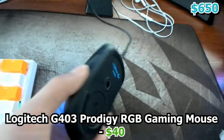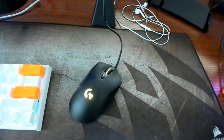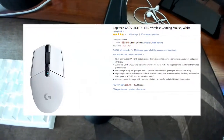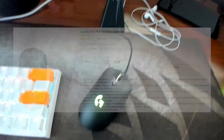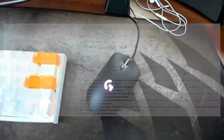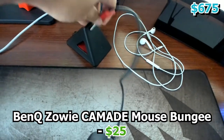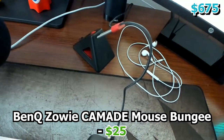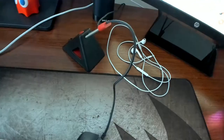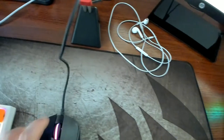I have a Logitech G403 mouse, which I've been using for quite some time. I tried the G305 wireless but it didn't fit my hand well. Eventually I want to get the Logitech G Pro Wireless, but I'm still saving up for that. That thing holding the cable is a mouse bungee — it holds your mouse cable so it doesn't interfere with tension or get in the way. People say it makes the mouse feel almost wireless, and I'd somewhat agree.